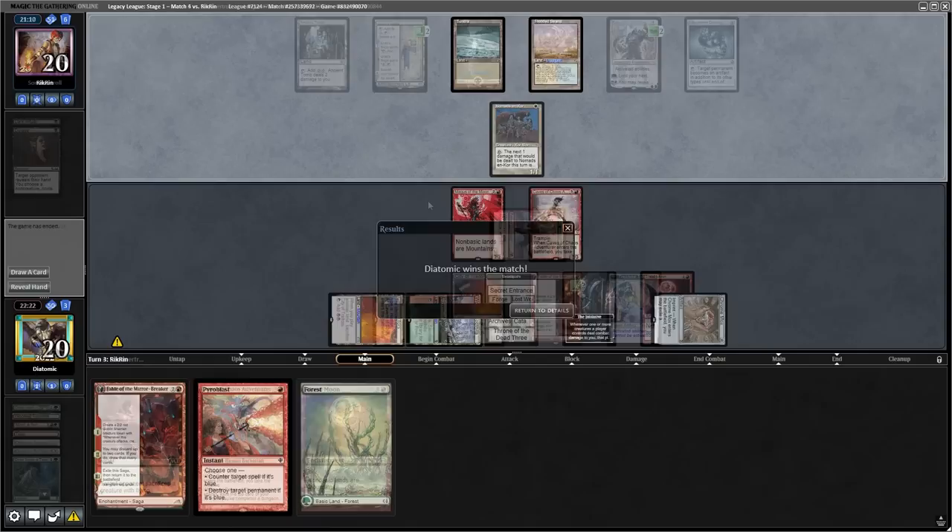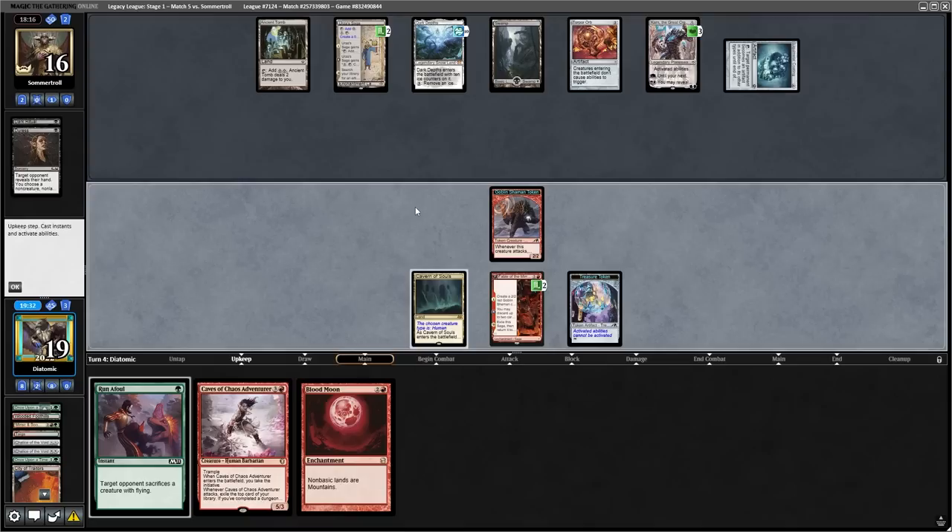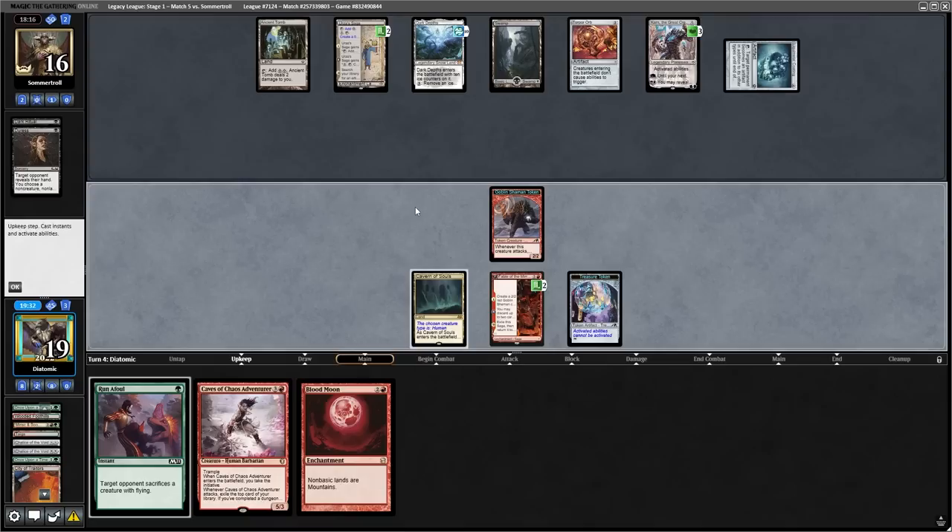To finish off the league, we beat Cephalid Breakfast in round four because Magus of the Moon completely locked them out of the game. And then in round five, we sadly lost to Mono Black Dark Depths because they had a fast Marit Lage and The Tabernacle at Pendrell Vale in the third game. Overall, I really liked this deck, and the fact that I was super sick and my brain was throbbing this whole league and I still managed to do decent makes me think this is a top contender in the Legacy format right now. As always, I'll open the chest for you gambling degenerates, and we got a nice Ren and Six, so don't forget to subscribe if you enjoyed the video.